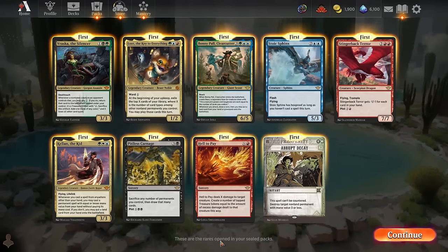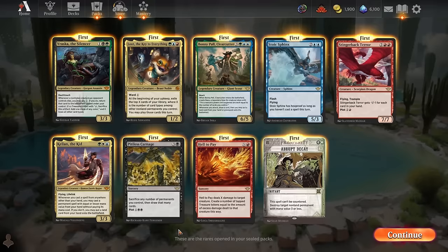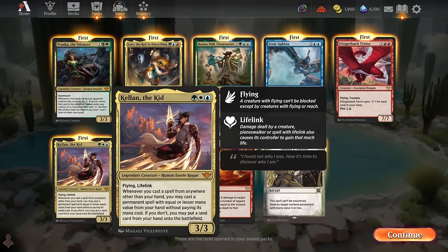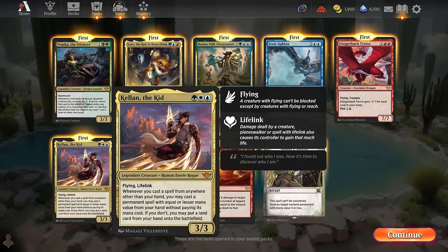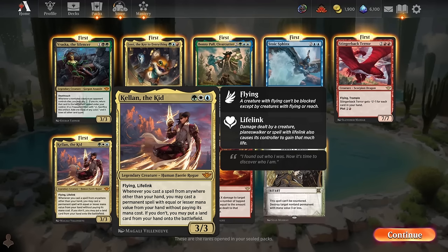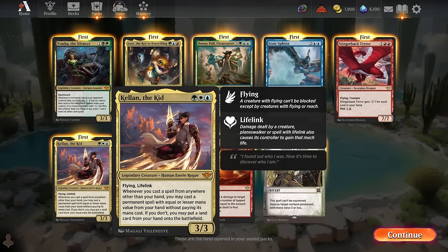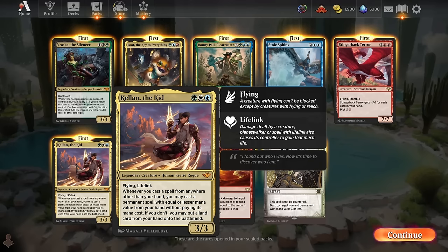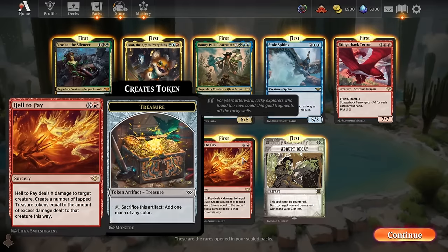There's Hell to Pay, which is huge X-mana removal — one of our most self-explanatory rares and it's incredible. Kellen the Kid could be really fun if we go green-white-blue. I really think we're going to go green-white-blue or green-blue-red if we've got the fixing, because those give us access to our strongest rares. Green-blue-red gets us Bonnie, Stoic Sphinx, Stingerback Terror, and Hell to Pay, as well as Loot, the Key to Everything. Green-white-blue gets us Bonnie, Stoic Sphinx, and Kellen.